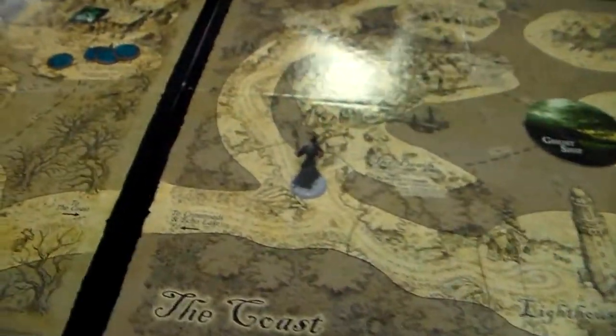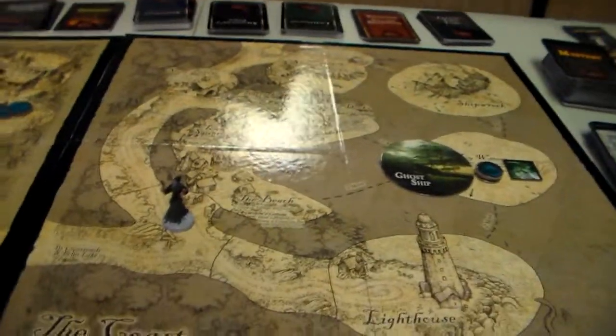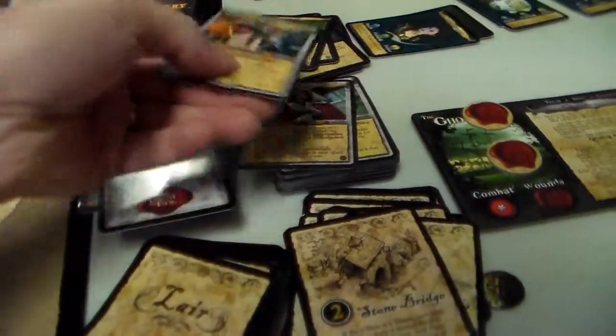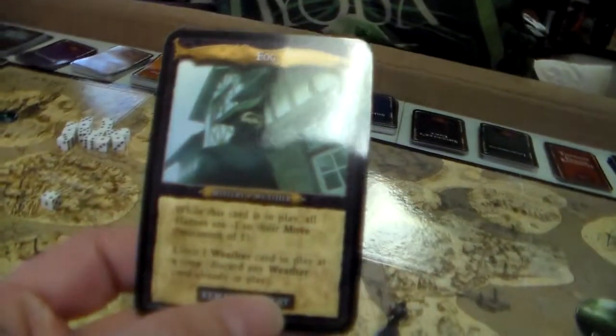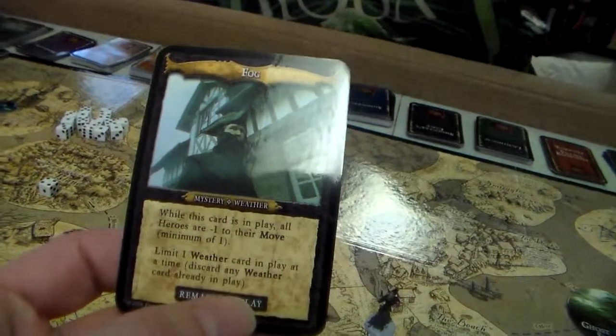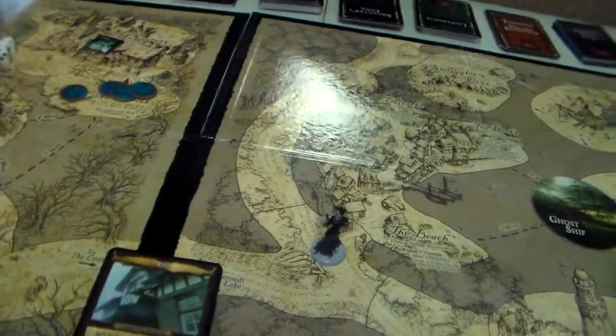Let me look at the discard pile. It doesn't look like there's much for her there yet. So now we have to get rid of 3 event cards and get rid of the Monastery card. And now let's do a mystery card — this is Fog. While this card is in play, all heroes are minus 1 move.